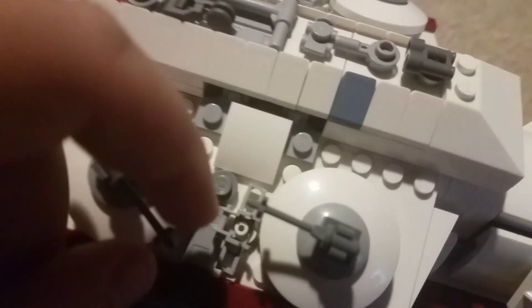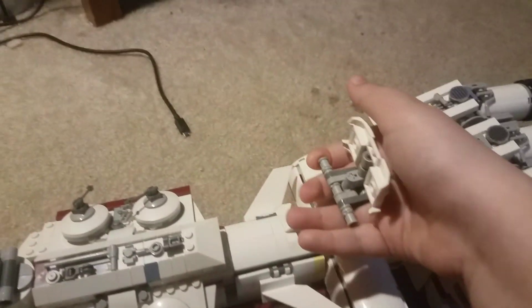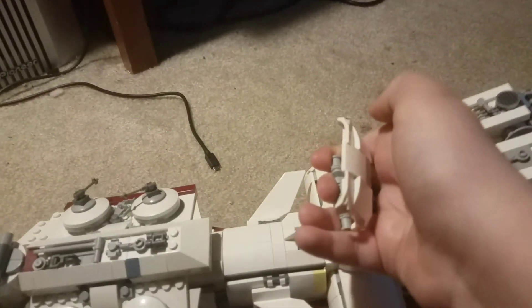Down here there's a turret you can move. There are also some spring-loaded shooters down there. There are a bunch of little guns you can turn, and lots of greebling detail in the middle of the ship. Inside there are some extra spring-loaded shooters. Here's the handle — you just put your fingers under it and you can carry the whole ship. There are also two escape pods on the side, one on each side.